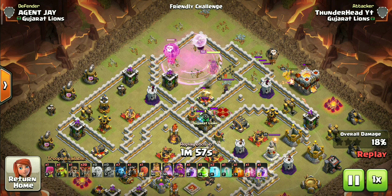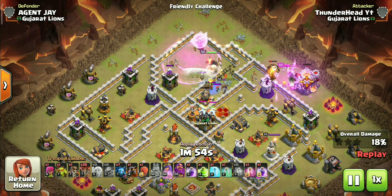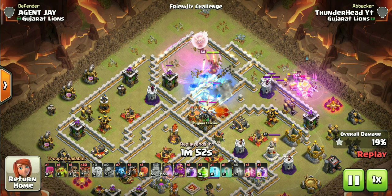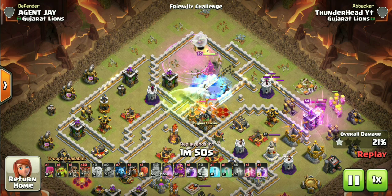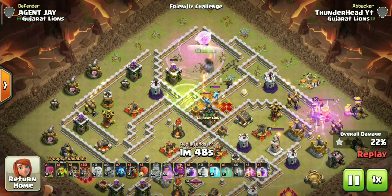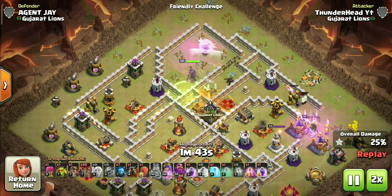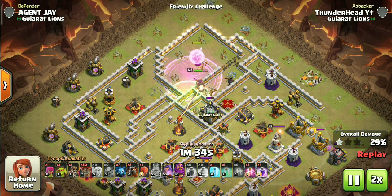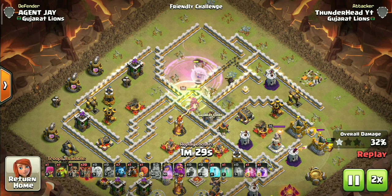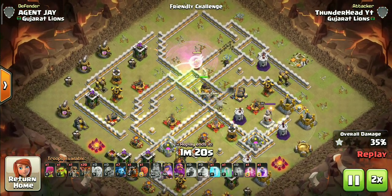The enemy CC is out now — this is the hardest CC for any queen charge attack. But with the help of Poison and Freeze spells the queen can easily handle them. Always make sure your queen is fighting the CC under a Rage Spell, or else she can die to Super Minions through her ability. The Jump Spell will give her access to all three X-Bows and the Multi Inferno.